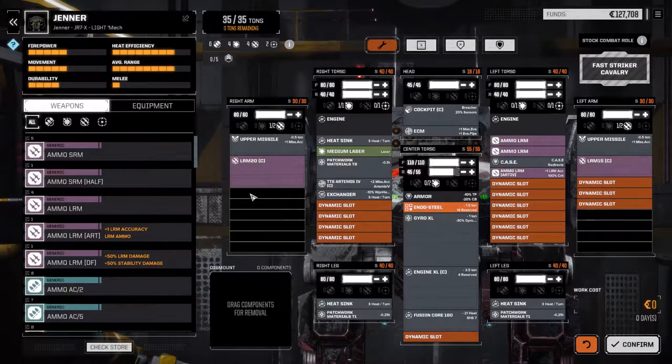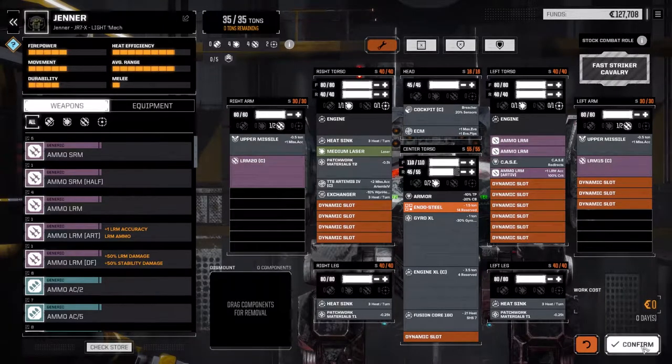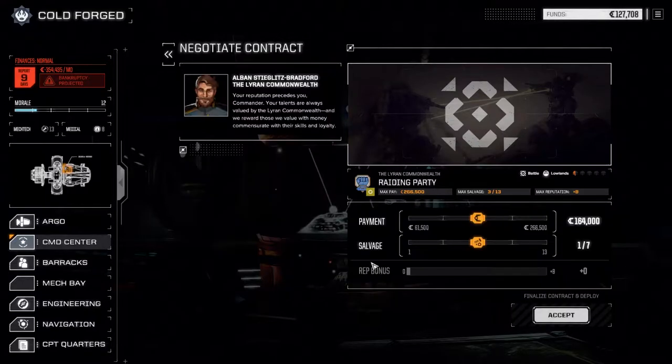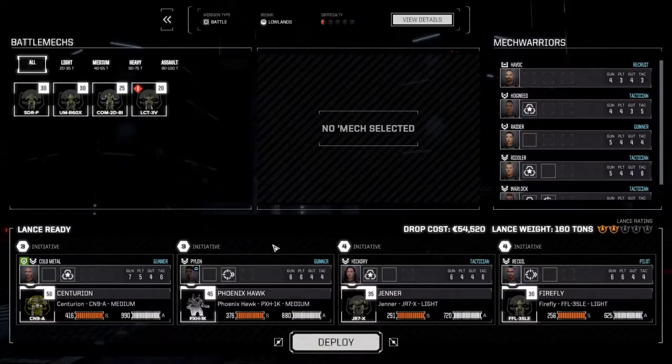I put the clan XL engine in here, which I had to do to get this layout. I was hoping to get two LRM20s but just don't have the room for it unfortunately — that's how we ended up with the Jenner. Now let's go right into a mission. We'll go to the command center, straight to a raiding party — it should just be a straight-up one-on-one battle. Since this is clan, we're going to go full salvage and accept. We'll take our standard lance with our standard pilots, deploy, and get this done.